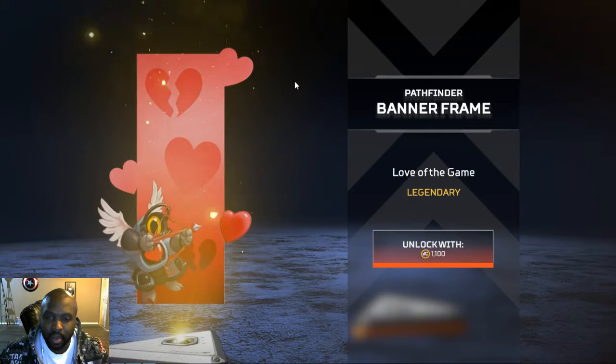Alright, they added a Pathfinder banner frame. It's called Love of the Game. It's legendary. You can unlock it with 1,100 coins. Check him out — he looks like a robot Cupid. He's got the wings and his little robot body just shooting a heart.